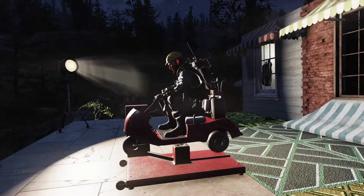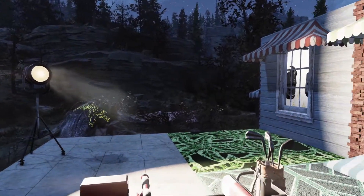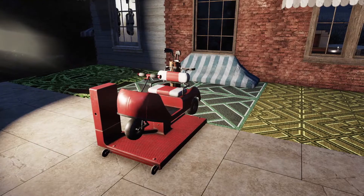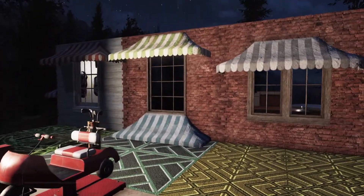I'm starting off on the rather annoying-sounding golf cart right here, but it's got a fun animation swinging the golf club around. You can get that separately for 500 atoms.